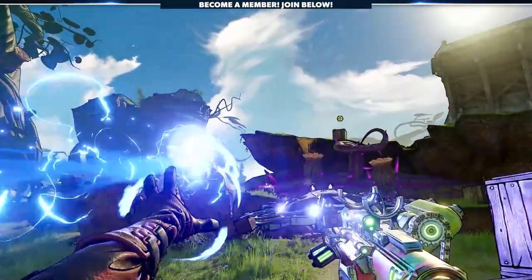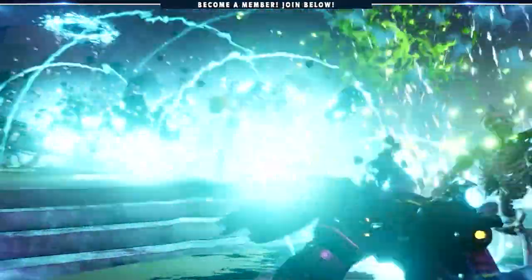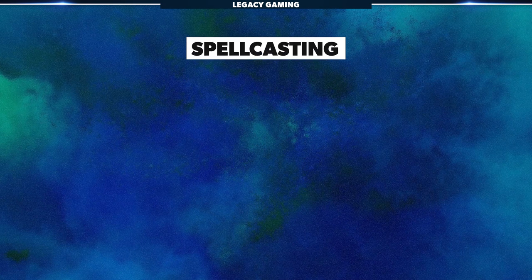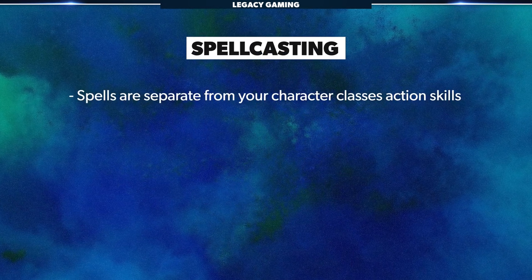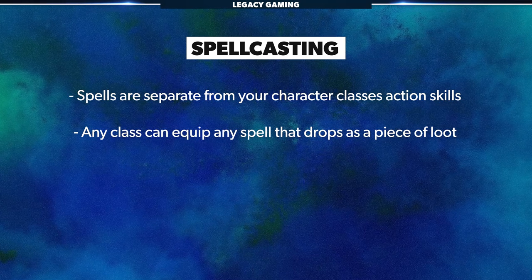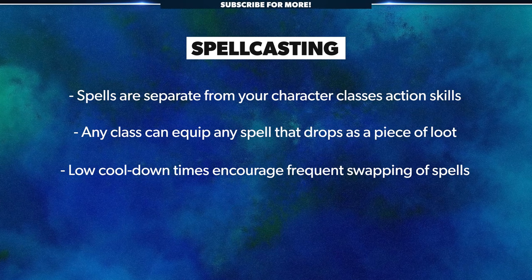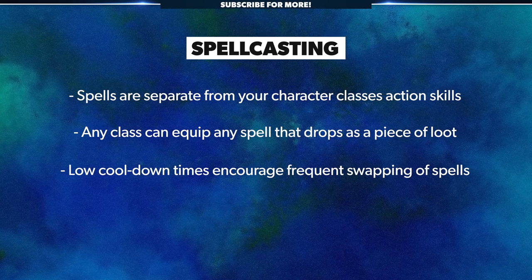One of the most exciting things about Wonderlands is spellcasting and the ability to hurl magic at enemies, Borderlands style. We learned a few small pieces of information regarding these spells recently, including the fact that spells are separate from your character class's action skill. Any class can equip any spell that drops as a piece of loot, and because of the relatively low cooldown on all those spells, the team wants players to experiment by changing them out frequently.